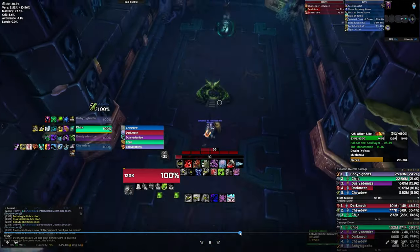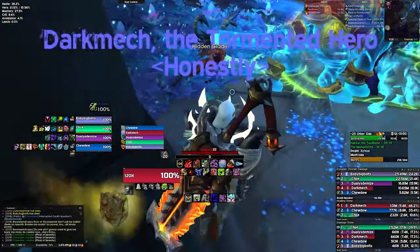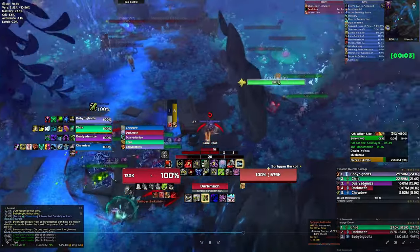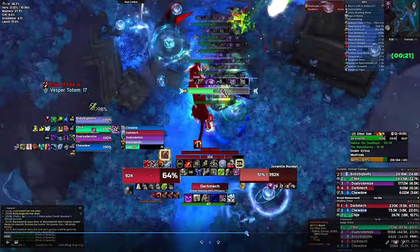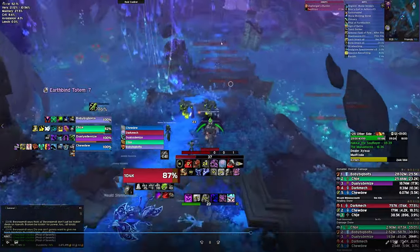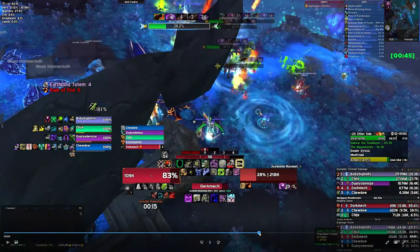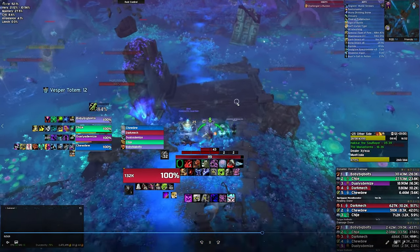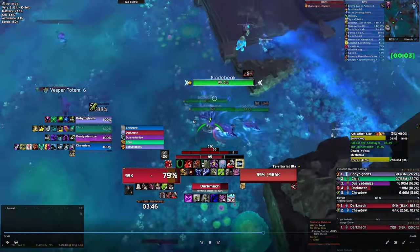Moving into Ardenweald, I'll talk through my pull pattern — you can break this up however you like. I open by doing four packs: four shimmer moss, three rune stags, and three spriggans. Pulling four packs here is fairly comfortable, there's enough room to kite — just don't stand in the blue swirls, keep jumping, and you won't have many issues. I then do this double pack to recharge cooldowns, and then I go to do the Urn pack — pulling the right side of the lake and the patrolling blade beaks.